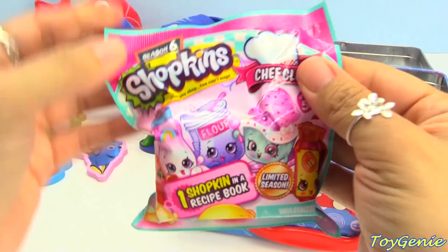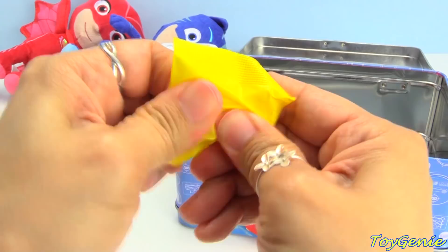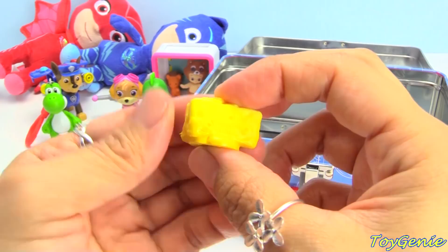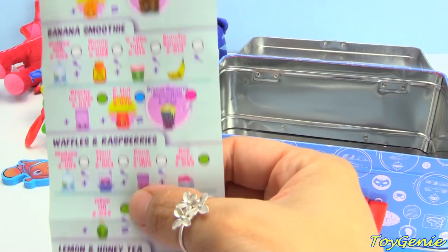We have a blue recipe book. Let's see what we have — we have some cheese. Let's get the name. Here's a collector's guide for this season. I like this name — the name is Parmesan Pete, and you need it to make twirly spaghetti!